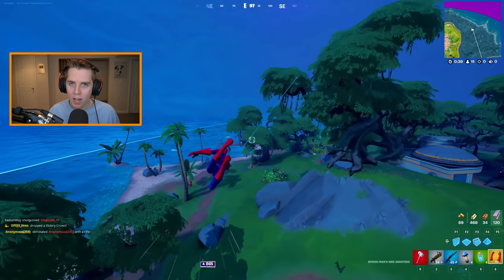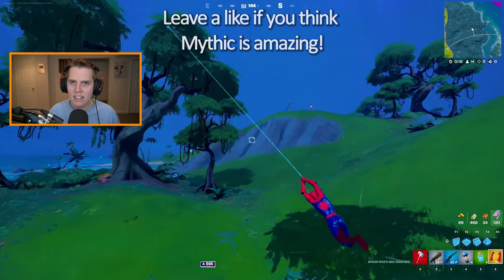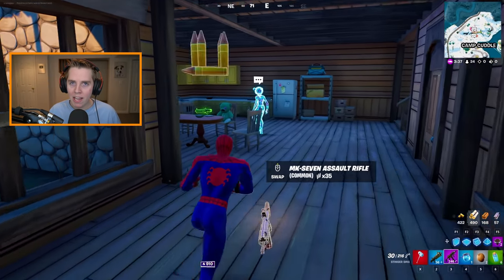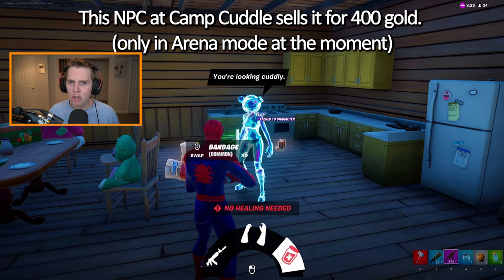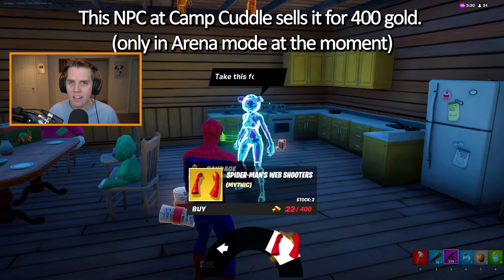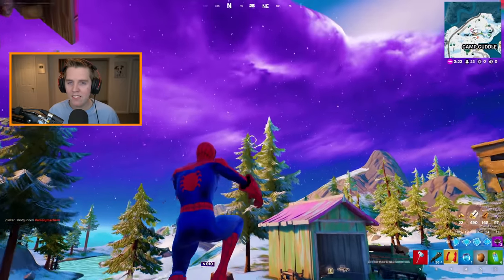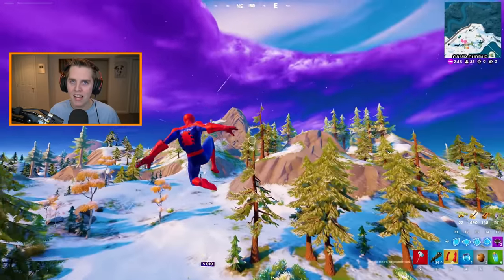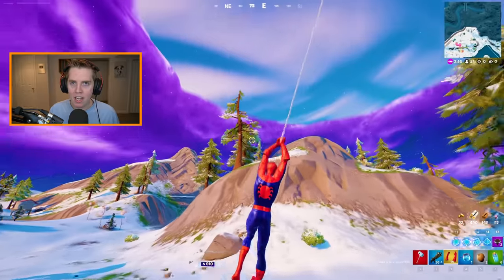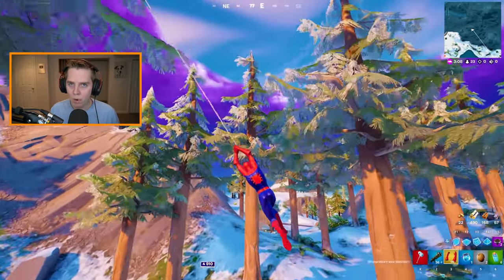The Spider-Man Mythic web shooter is not technically in the game yet, but you can actually buy it at the NPC in Greasy Grove. The web shooter should be released in the next week — it's probably a bug that it's in Arena. The web shooter is actually insane: you can go around the map really fast, basically becoming Spider-Man in-game. From what I've heard, you could actually find it randomly in the river — it'll just be floating next to you.